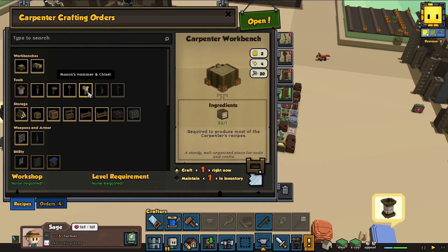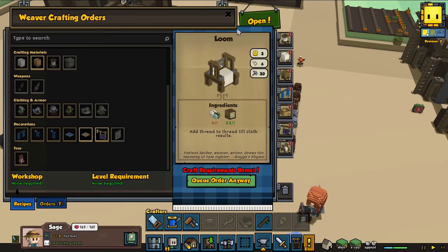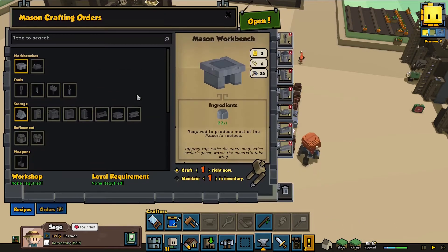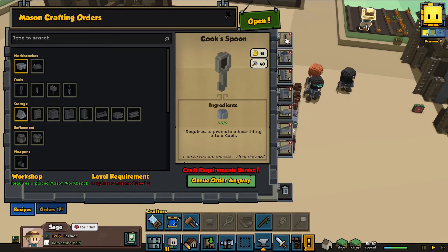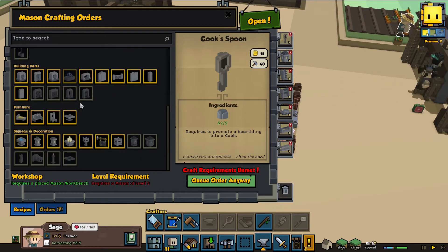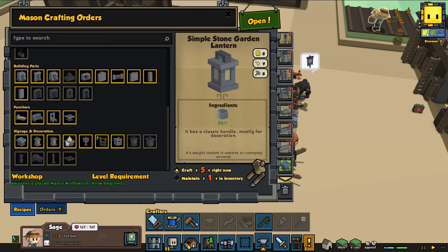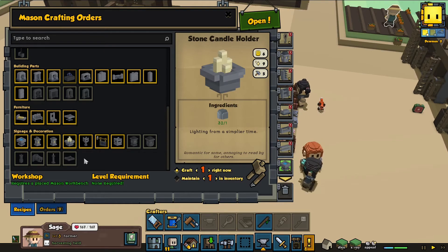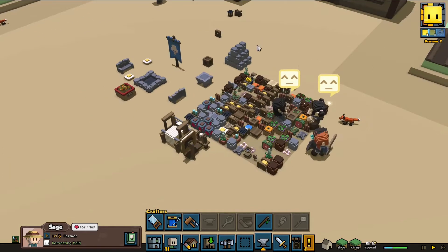Checking the weaver — nope. But the mason: a cook spoon requires a mason of level 2, and it's already queued — perfect! As things get built we will start getting some of those. Let's craft a birdbath and use stone lanterns, stuff that we can have and craft, and we will have those around.